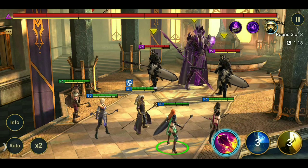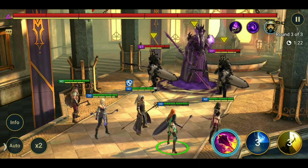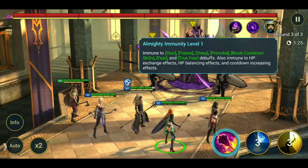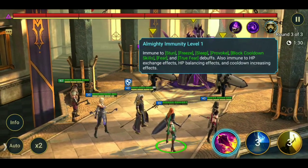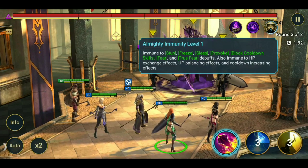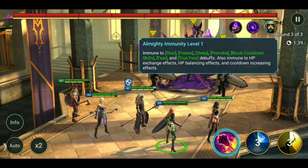You can only brute force yourself for so many levels, for so many stages. All Might Immunity — all dungeon bosses have that — immune to stun, freeze, sleep, provoke, block cooldown skills, fear, and true fear debuffs. Also immune to HP exchange effects, HP balancing effects, and cooldown increasing effects.